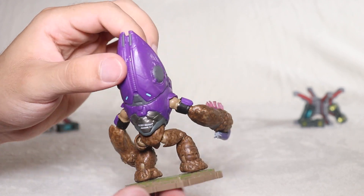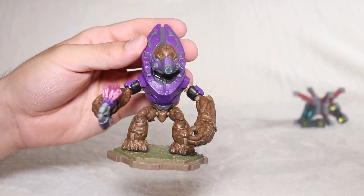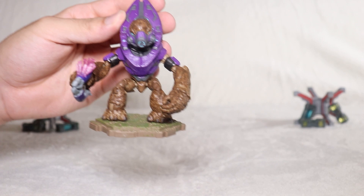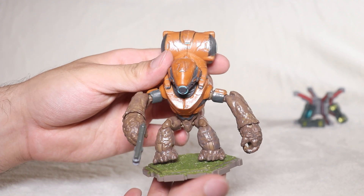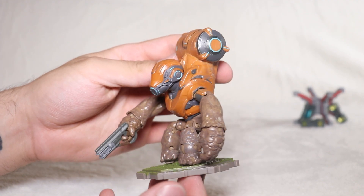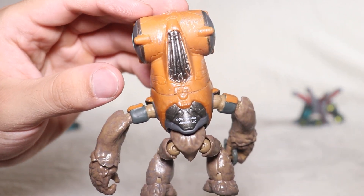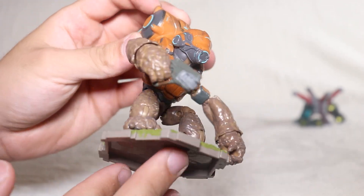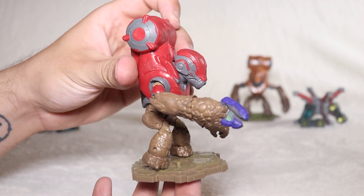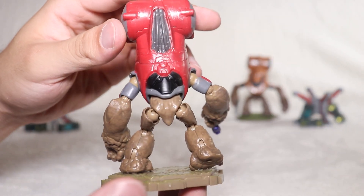I just remembered I have more than that. I forget these guys' names — assault grunt, assault grunt DJ. That's a big boom box on their back, that's cool. He has a disruptor, so I was lying earlier — there are other weapons you can put in their little hands. But similar to the brutes from my other video, their paws are hard to put a weapon into — you kind of have to heat them up a bit.